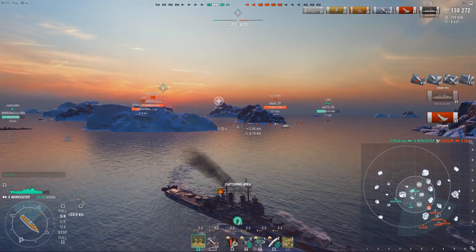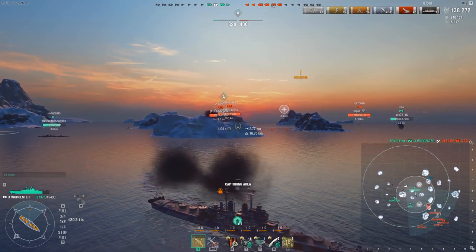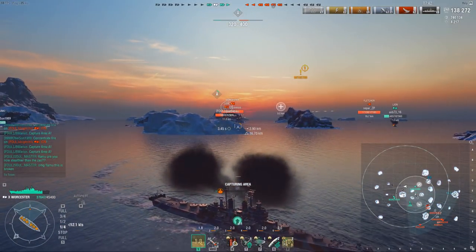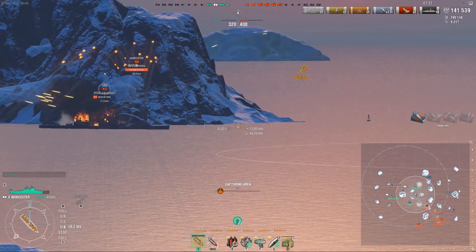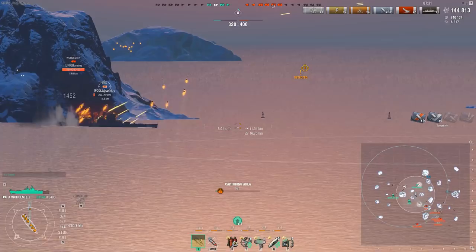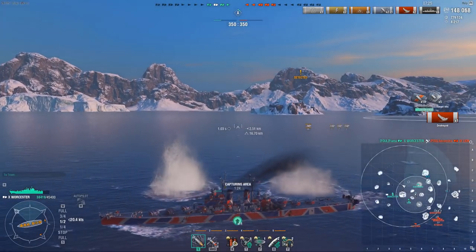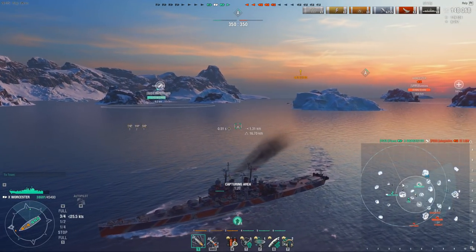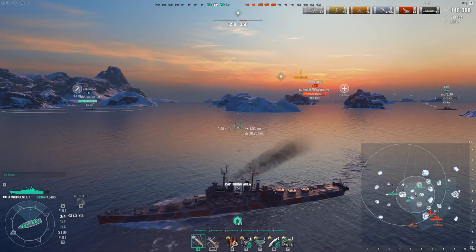We finish off the kill very quickly. The enemy team has to push in because we hold this control point — they cannot at any point allow us to finish capping, because at this point most people should know the game is about to end very quickly. The asymmetric buff spawns are a real issue. When you spawn as a destroyer on your side of the map and the enemy starts the game with a 20% concealment buff, and suddenly your Shimakaze gets outspotted by a Harugumo, there's not really that much you can do.